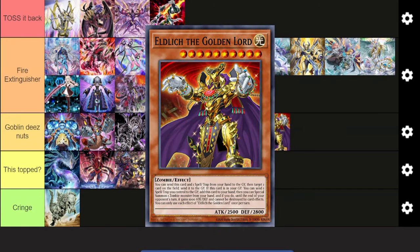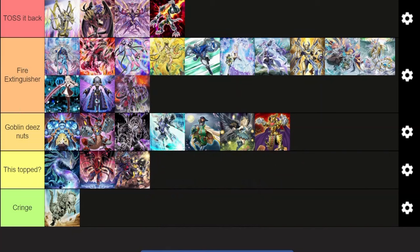Finally, Eldlich. It's whatever — Goblin These Nuts. It's okay. It's a trap stun deck. It doesn't do anything special. It's the same deck from 2020. Stun decks are not too bad because summon limit and stuff like that really hurt Fire Kings. But it's not terrible and it's not the best. If you still play Eldlich, grow up.